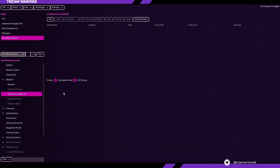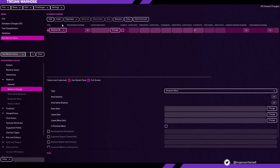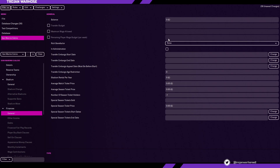You can add stadium changes, an alternative stadium, supporter bans, and stadium moves — but these are things we're going to ignore. That's something I want you to play around with. You might want to add a stadium move to a brand new stadium you've created, but the team might not be ready for a 60,000-seat stadium yet. Supporter bans could be something interesting — you could ban supporters from every team — but again, we're going to leave them.